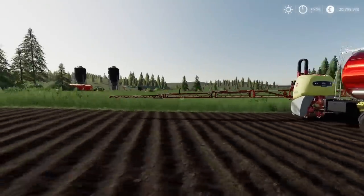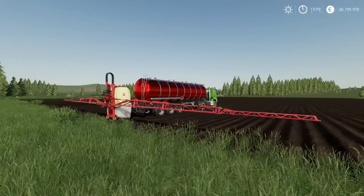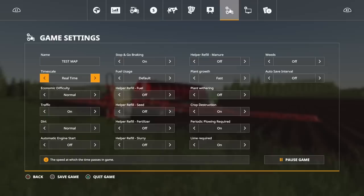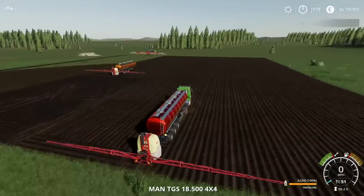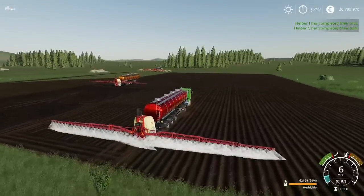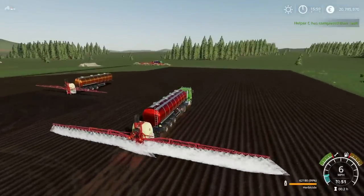If you are going to do weed spraying and killing, you probably want to go into game settings and turn off crop destruction, because if you've got a crop already in the ground and weeds are growing through it, driving across it with a lorry and a trailer is going to destroy everything. So turn crop destruction off. I haven't got a crop in there, but I can do my herbicide spraying if I want to.